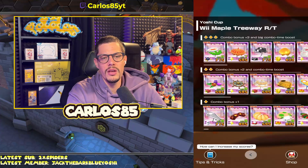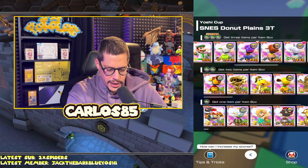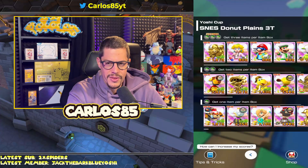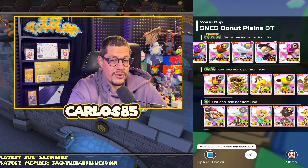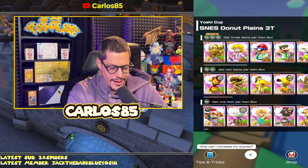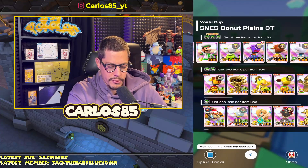With Lucky Seven on Maple Treeway, easy 200-plus absolutely. Last up in week one: Dona Planes 3T. Chuck is finally a coinboxing option here — pretty much the only very good driver. Second best might be Sunshine Mario — so cool but haven't used him in so long. Me suits are better if invested, but I go with Go Chuck.